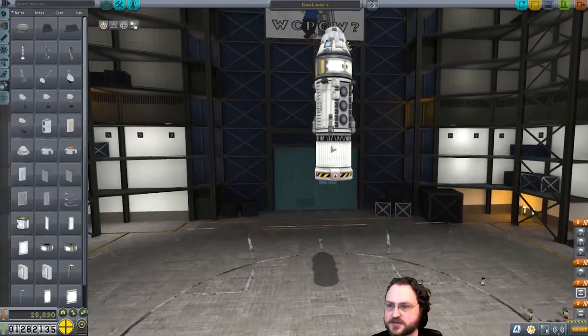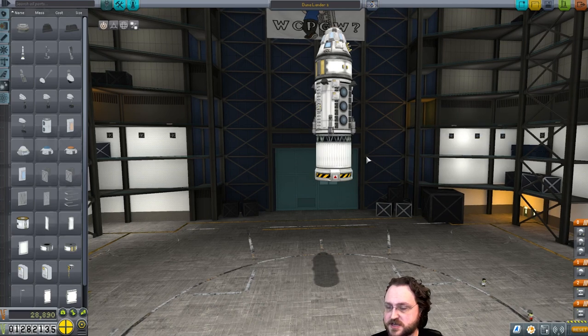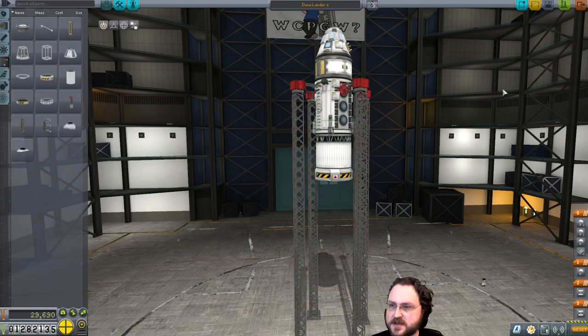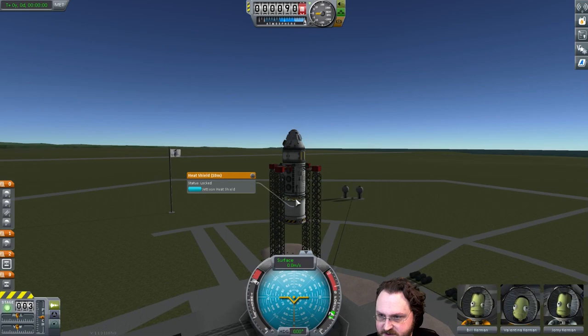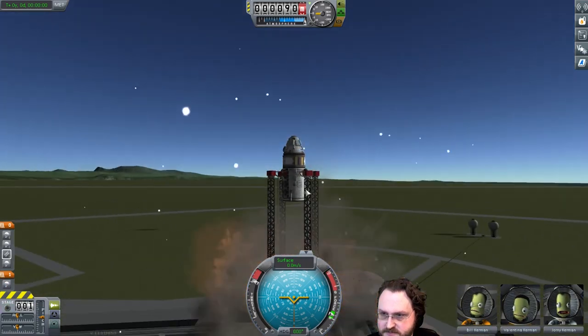Add a decoupler between the lab and the heat shield? We don't need to — it's got its own built-in jettisoning stage; it should decouple itself. We can test that. Let's launch this and make sure things work as expected. If I just right-click here and say jettison — there we go, see that? And then we can deploy the landing gear, which could actually be planted higher up now for a little more stability.